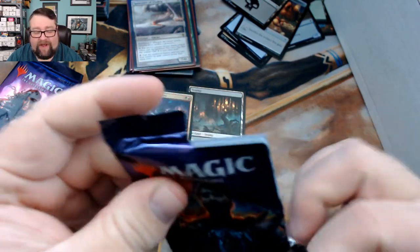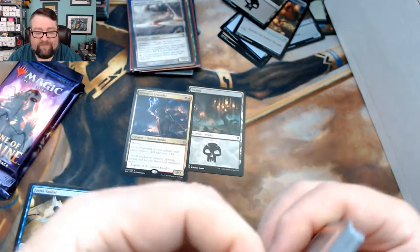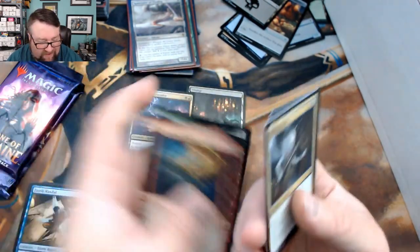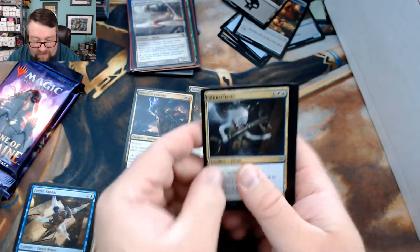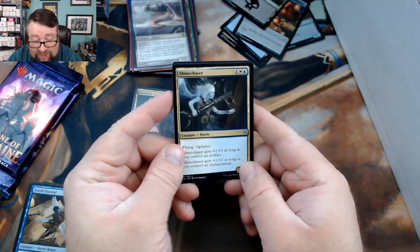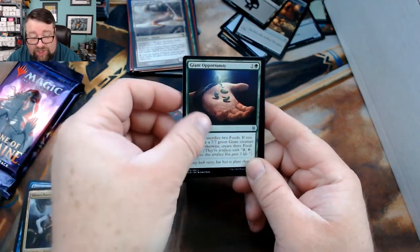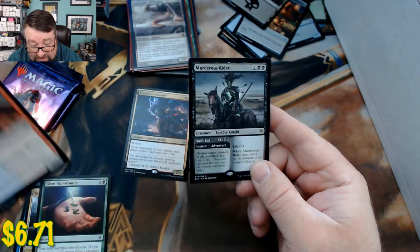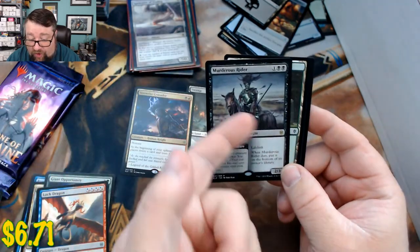Let's see what we got in pack number two. We got a Shinechaser, a Giant Opportunity, a Lock Dragon, and Murderous Rider — good stuff right there, really good stuff.